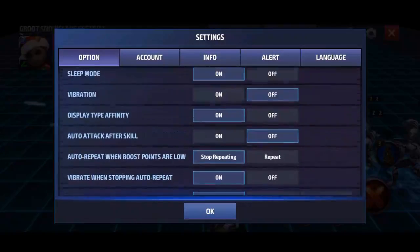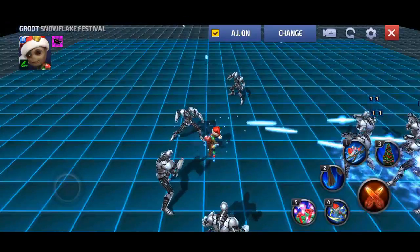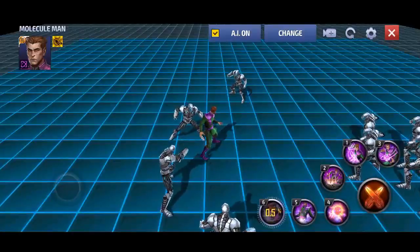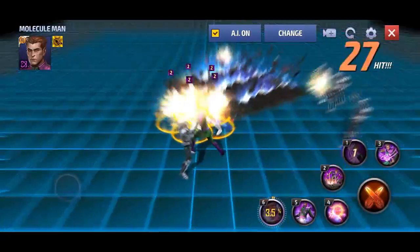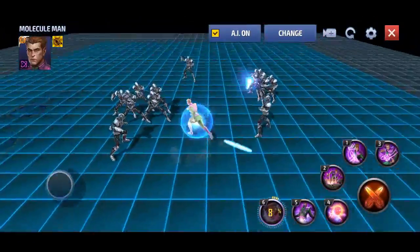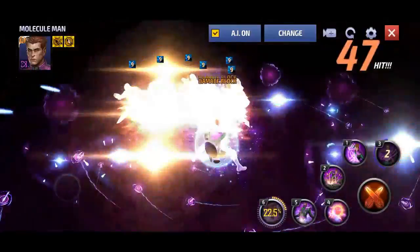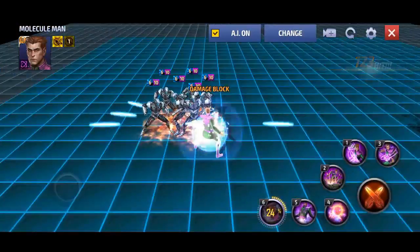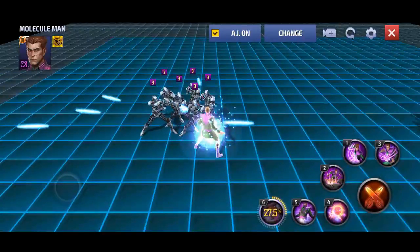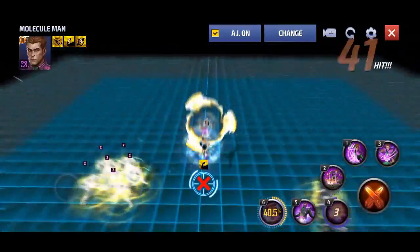No skill animation was added. How about the tier 3 character — Molecule Man? As you can see from the patch note, Molecule Man got a huge buff when upgraded to tier 3. This is insane. One more thing: Energy Reflect. While at tier 2 he had Physical Reflect. This will be good in Timeline Battle.